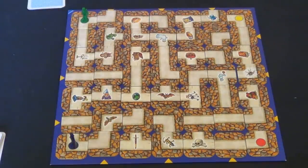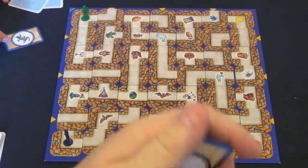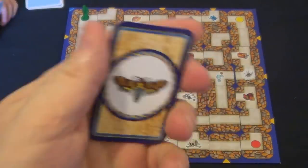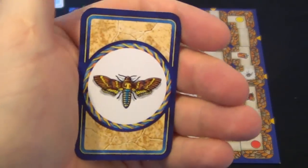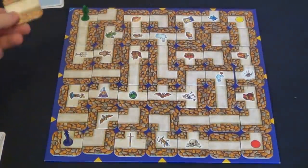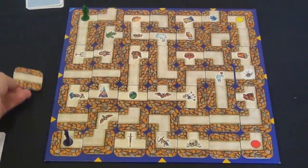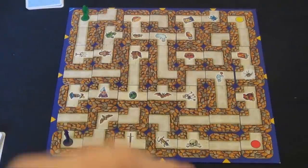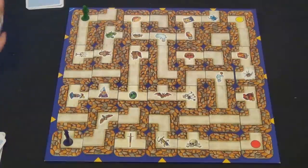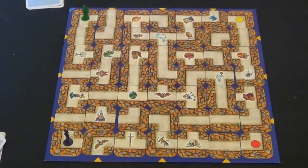So then you pick which player goes first. Would you like to go first Josh? What you do is you look at your top card and you're not supposed to show the other player. So Josh is going to go first. Remember you have to push the tiles — the first thing you do is push a tile in and you're trying to make an unbroken path to whichever picture you need to be on the board. So Josh has put his tile in — that's the first thing you do.